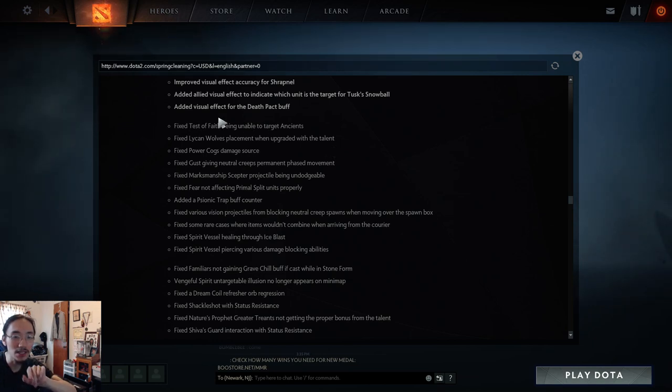Added a visual effect for the Death Pact buff on Clinkz, so allies can see if he's buffed. Fixed Test of Fate being unable to target ancients — this was a carryover from when the ability used to take over creeps, and the ancient restriction wasn't removed. Now Test of Fate will just damage ancients. Fixed Lycan wolves placement when upgraded with the talent that gives extra wolves.